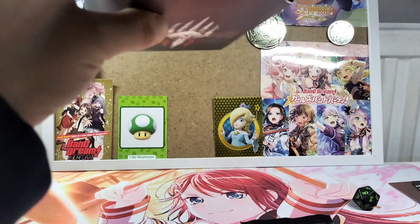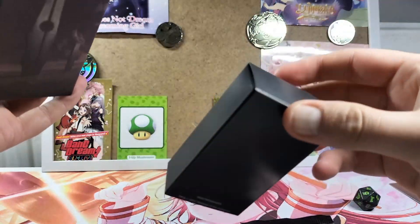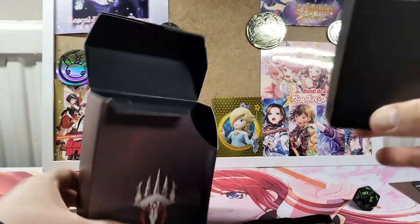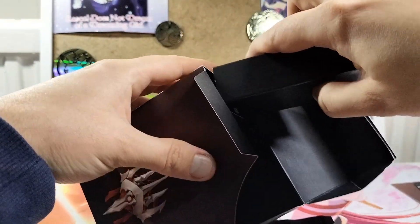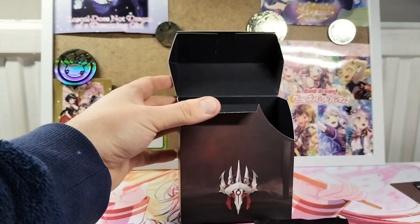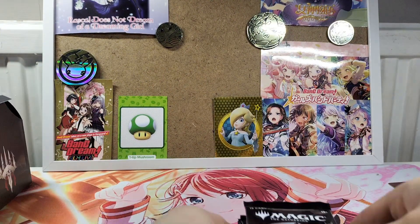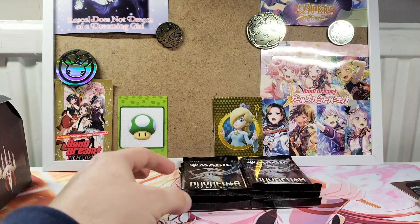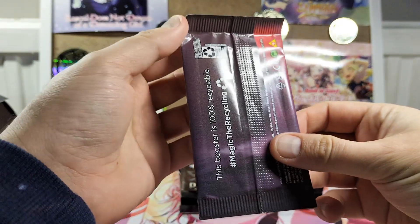And what looks like should be something else. There's just like a little random box that goes in — I'm guessing you need to put your dice back in actually. And basically that's your pre-release box. Let's dive in and have a look at the pre-release promo card.